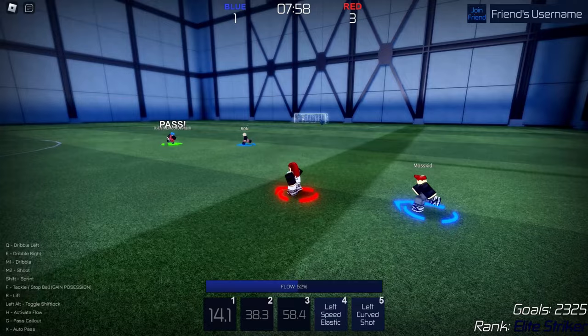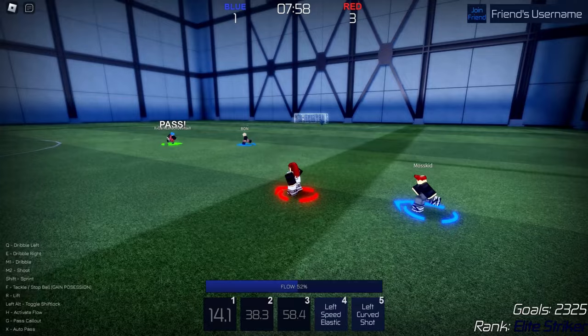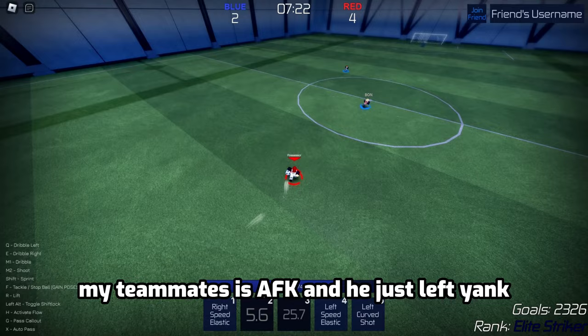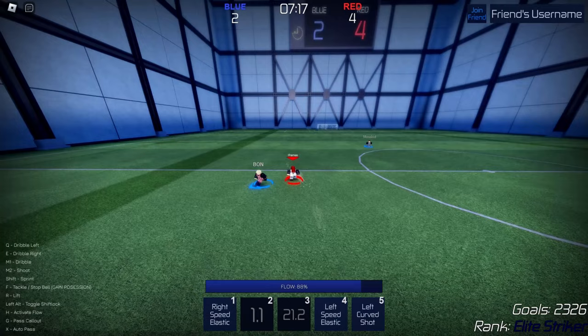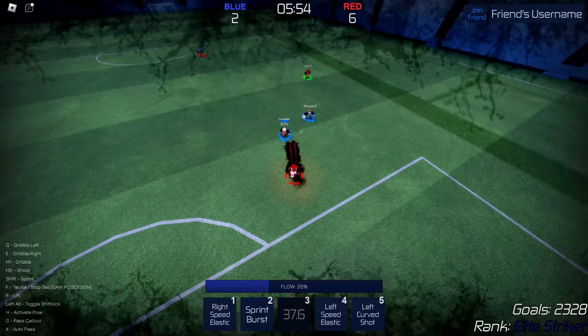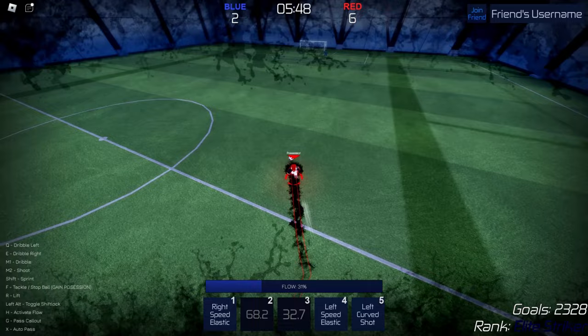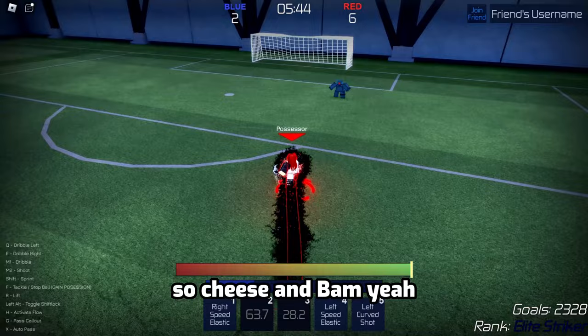Bam. Too easy. I think he's lagging. Oh dang, he actually made it — no way. Give me that. My teammates are heavy, okay? He just left. Yank — what was he doing? Broken ankles. Bam. Too easy. Sprint burst — man, I love being cheeky. So cheesy. Bam. Yeah. I am speed.